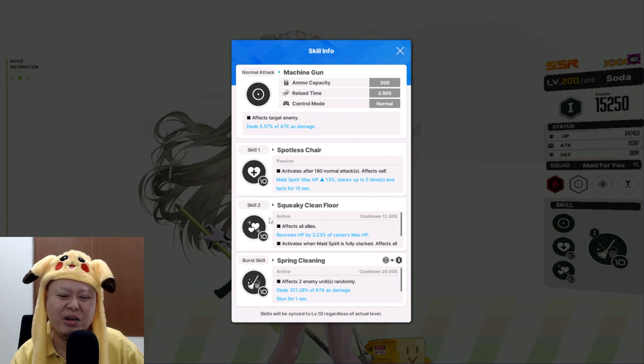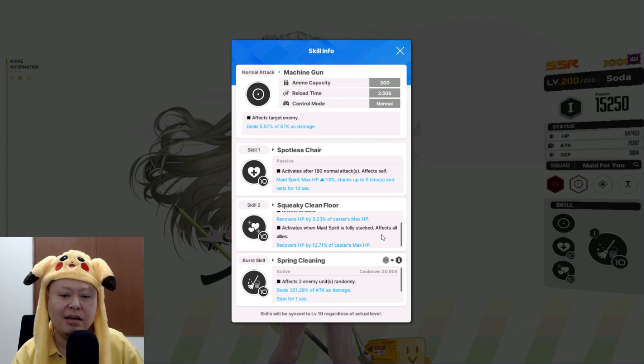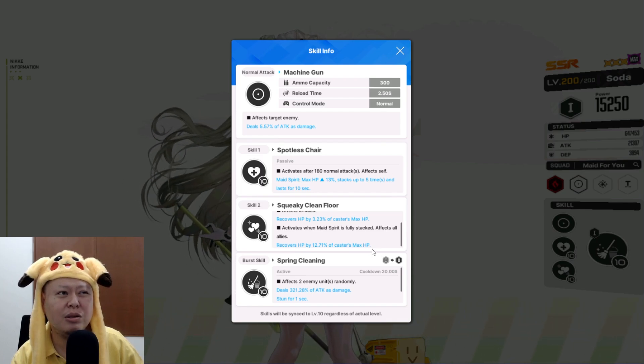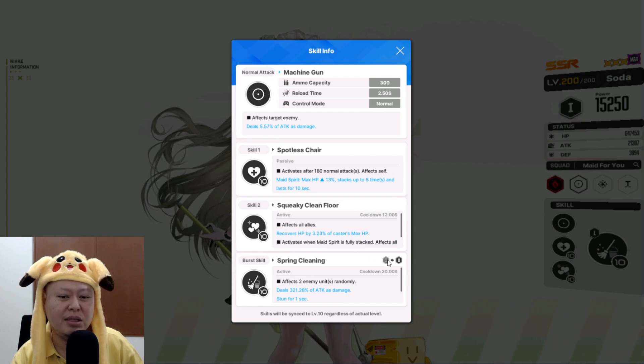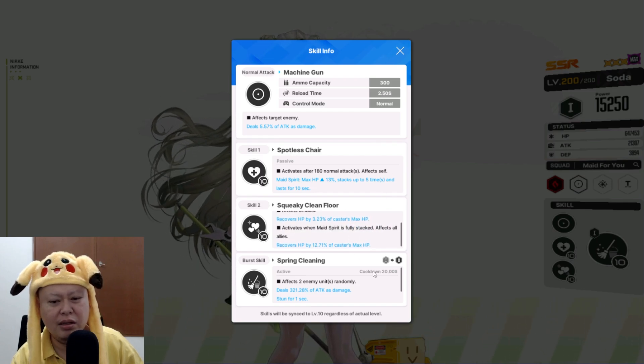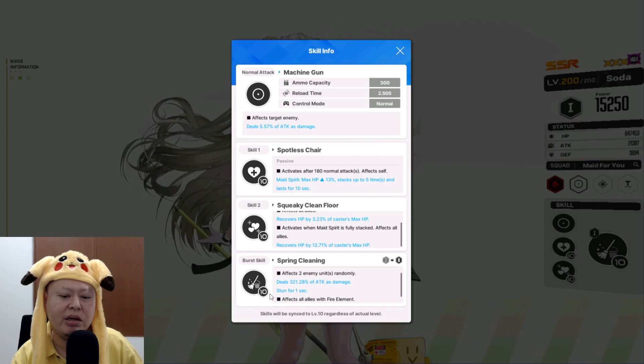I don't think 3.23% healing is going to be reliable at all. The second part activates when Mid Spirit is fully stacked — recovers HP for all allies by 12.71% of the caster's max HP. This one is better, but why only 12%? They could have made it 20% or 25%. And the ultimate has a 20-second cooldown.